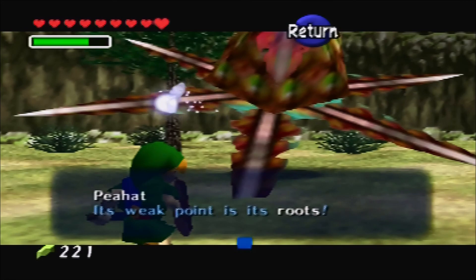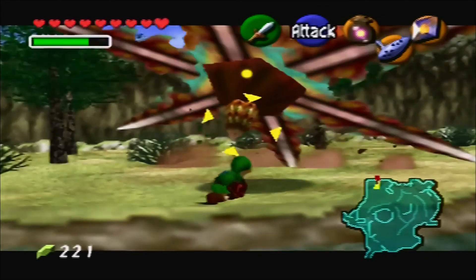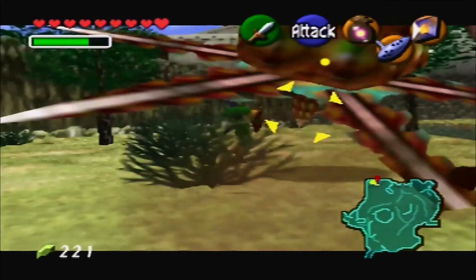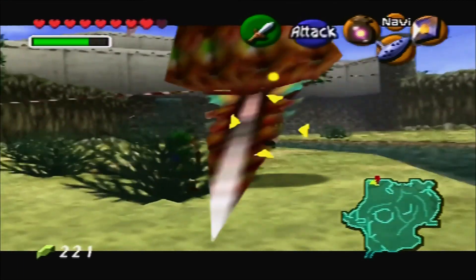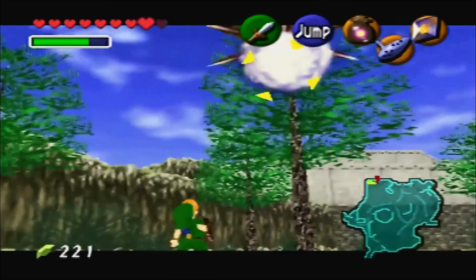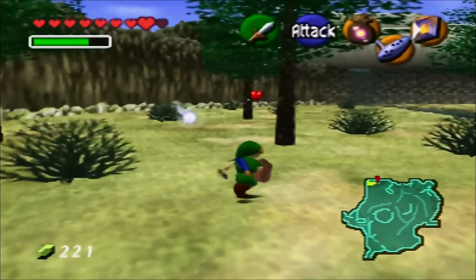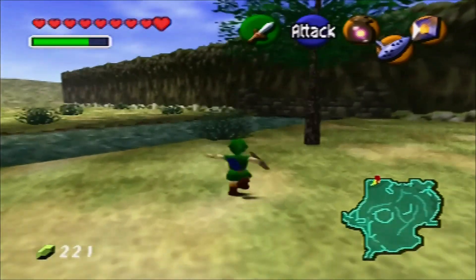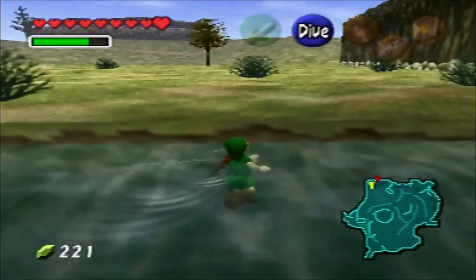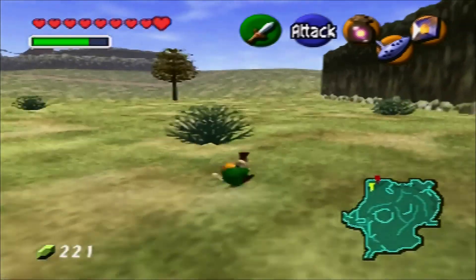Peahat! It's which point is its roots! Just chop its stubby little tail there. I hope that's its tail. It just spontaneously explodes — that's right, combusting is when you catch fire.